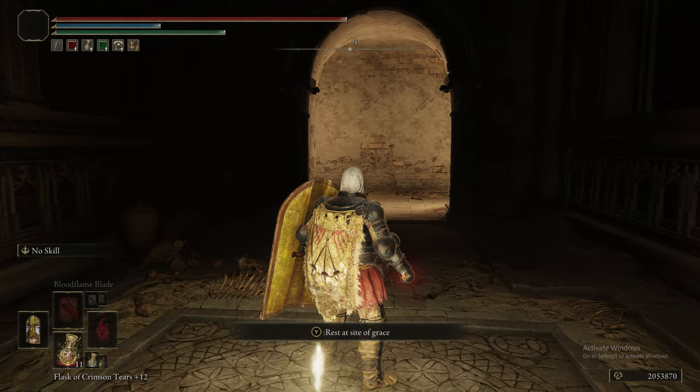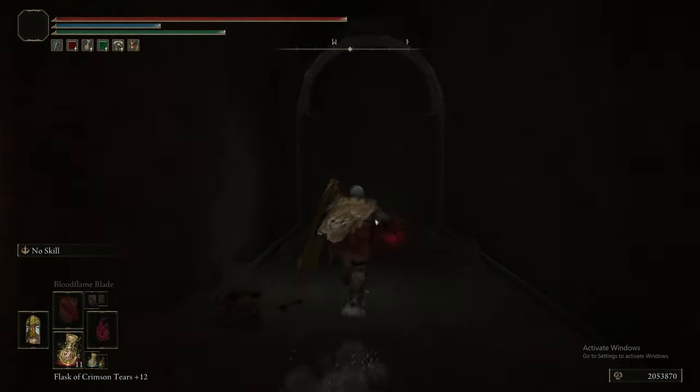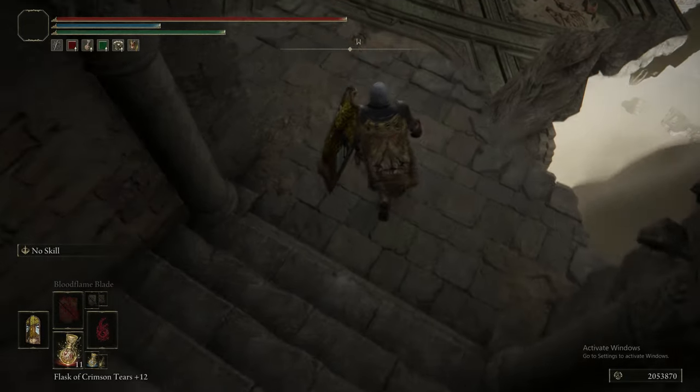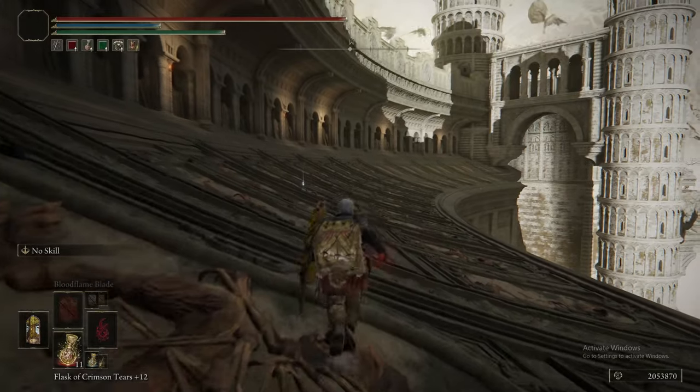Black Flame Tornado is specifically good against this next boss because it is a big dragon, but its belly is quite high up and its legs are quite thin, so trying to hit bosses like this has been notoriously difficult in Souls games.